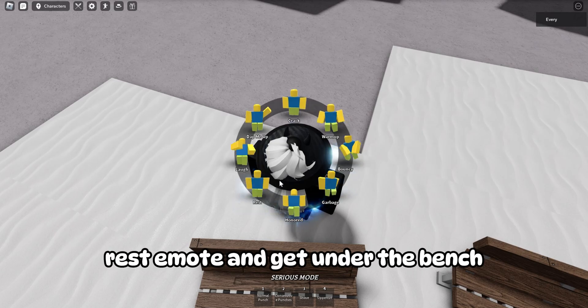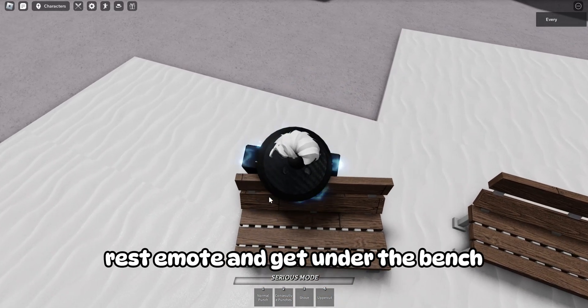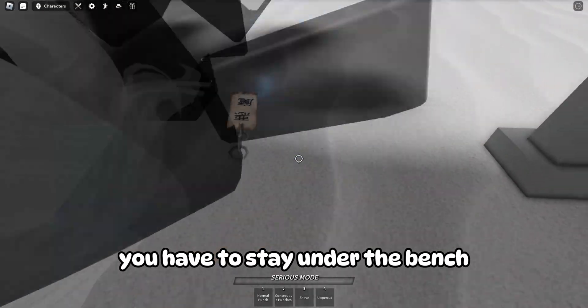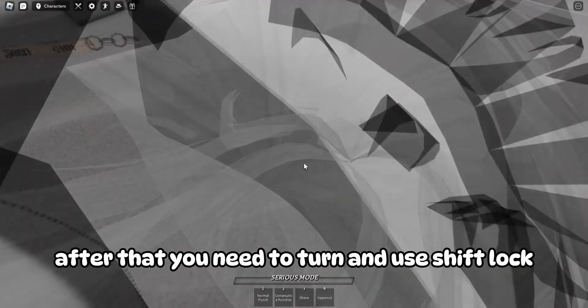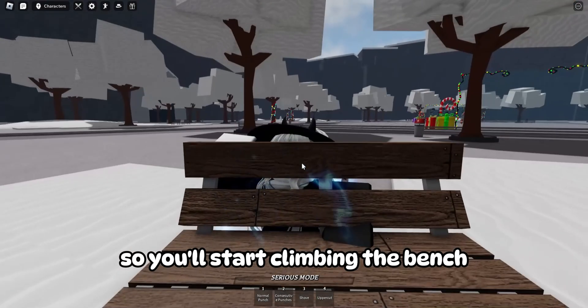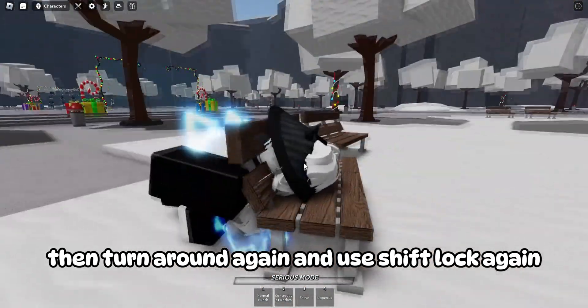So you do the same thing — rest emote and get under the bench. But this time when you block, you have to stay under the bench. After that, you need to turn and use shift lock so you'll start climbing the bench, then turn around again and use shift lock again.